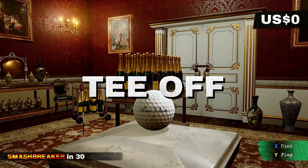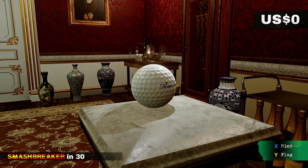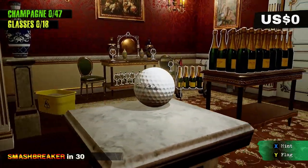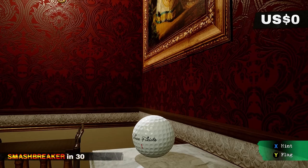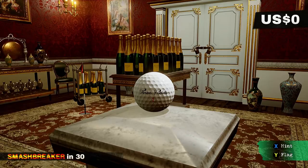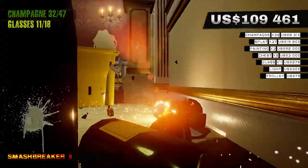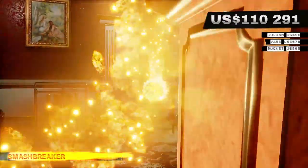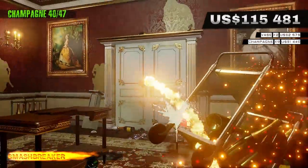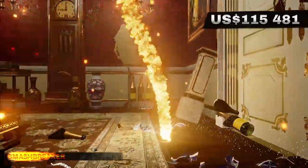The essential point of this game is to cause as much damage as possible. If you click the hint button, it shows you the things you should break. I see a few doors, so that's going to be quite difficult. I think we're going to go for all these champagne bottles because they're close by. Flash break is a thing you use to open doors and crap.